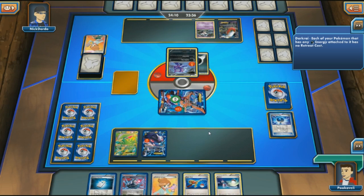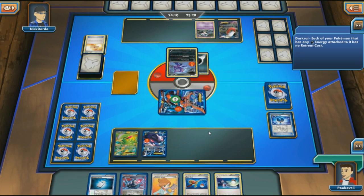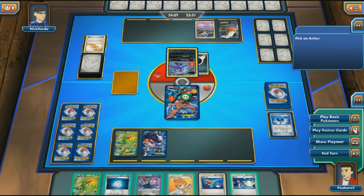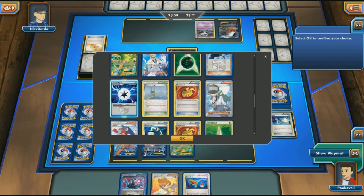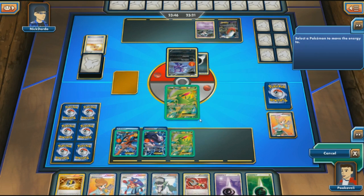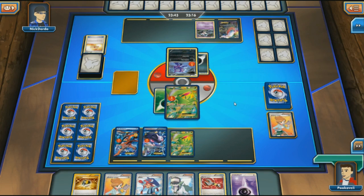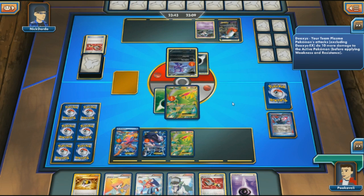We're facing a Dark/Dusknoir deck. Dusknoir's Sinister Hand is one of the most powerful abilities in the game — just being able to move damage around is very scary. I'm going to switch into Virizion EX and drop the Colress Machine, putting it on Deoxys to get prepared for a Helix Force later. Then I'll attach to Virizion EX.